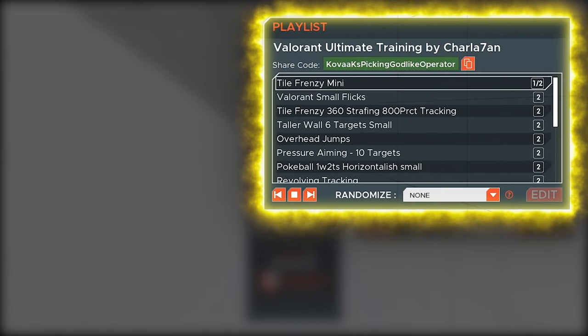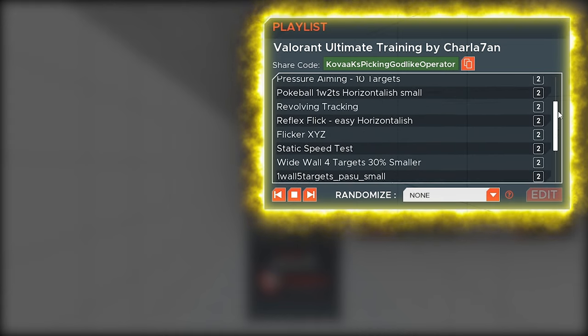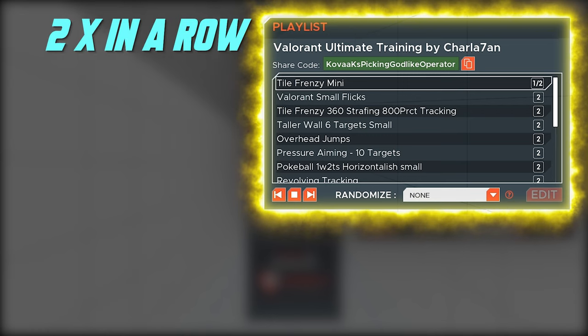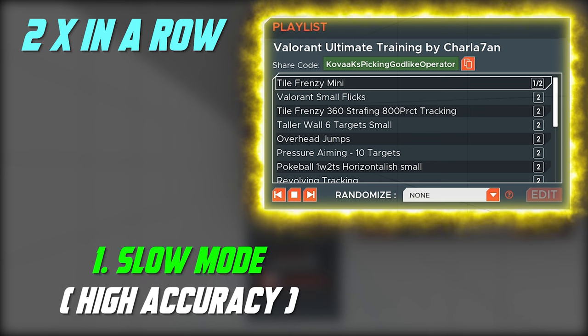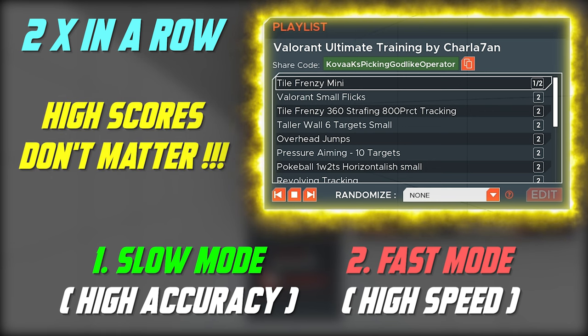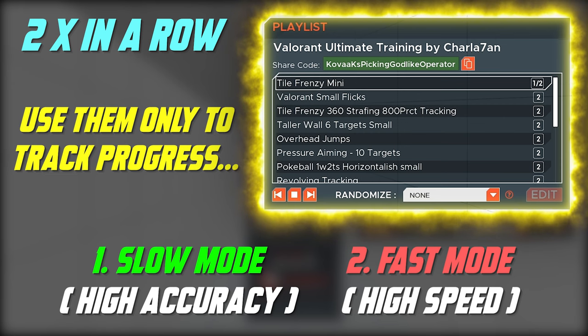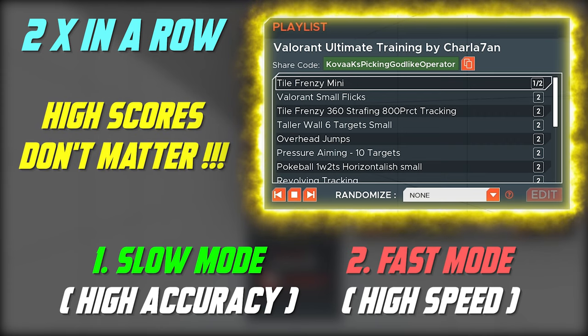In this routine you're going to find 20 different tasks. Some are Kovaak's default tasks, some are community tasks, and some are specifically customized and improved by yours truly — I made them a bit harder and more beneficial for your improvement. Each task you perform 2 times in a row. First time you go in slow mode, focusing on keeping accuracy as high as possible. Second time you go in fast mode, sacrificing a bit of accuracy to build up your reflexes — try to sacrifice around 10-20% of accuracy for higher speed and snappy flicks. When it comes to high scores, use them only to monitor your improvement over time. Focus on building good habits, fixing raw mechanical problems, and implementing these techniques in Valorant to dominate ranked matches.